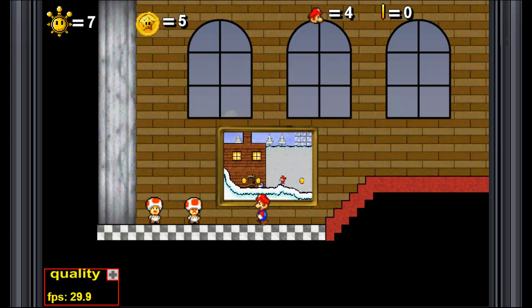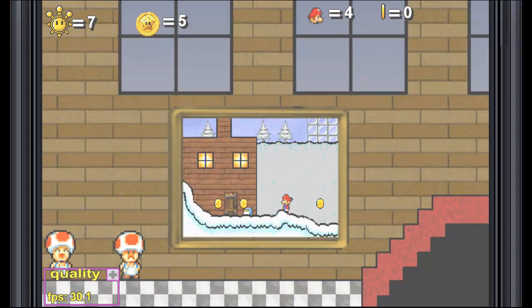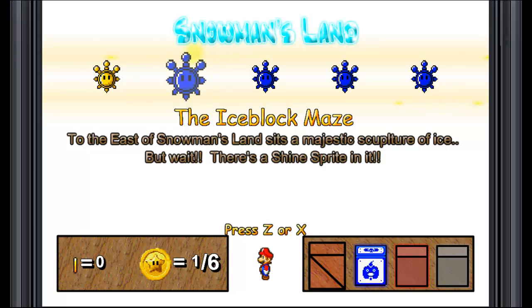Hey everyone! Welcome back to ZZPlays LP of Super Mario 63. In the last part, we got the first shine sprite in this zone, Snowman's Land - the Snowman's Head. And now we are moving on to the Ice Block Maze. I believe in the last episode I showed the map and that there was going to be a maze over to the left.